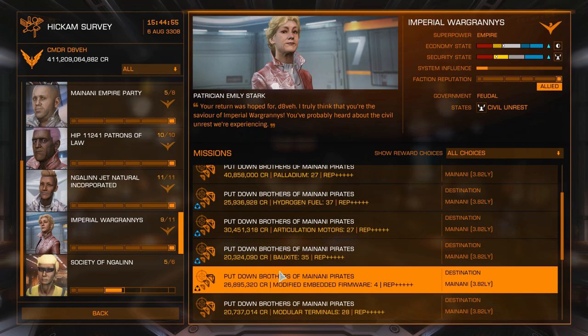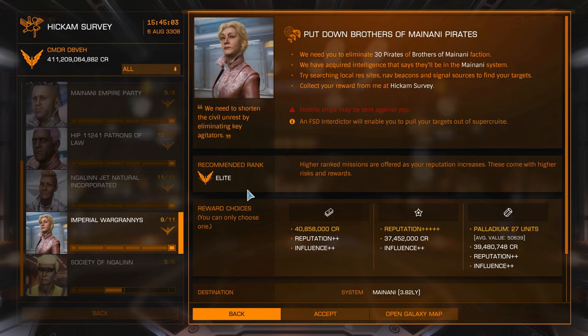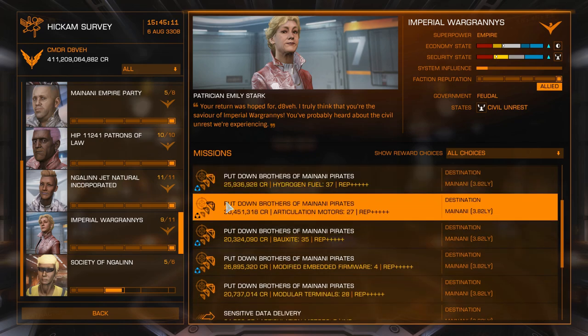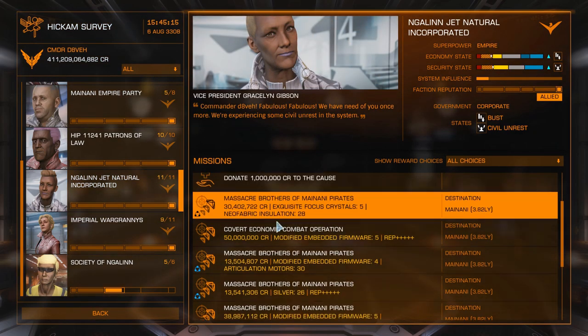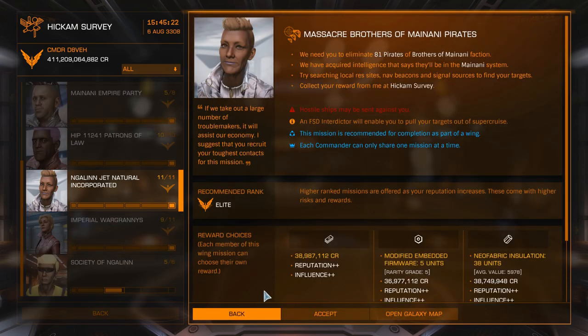If you're doing it on your own, not in a wing, the best missions are the non-wing ones — roughly 41 million to kill 30 pirates. If you're doing it in a wing, you're looking for roughly 39 million for 81 pirates. Because if you're doing it with somebody else, they get one of those as well — you share them with each other. So between you, you kill 81 pirates but you each get 39 million, giving you double the money. With wing missions you have to kill roughly two pirates per million; for a non-wing one, just slightly less than one.